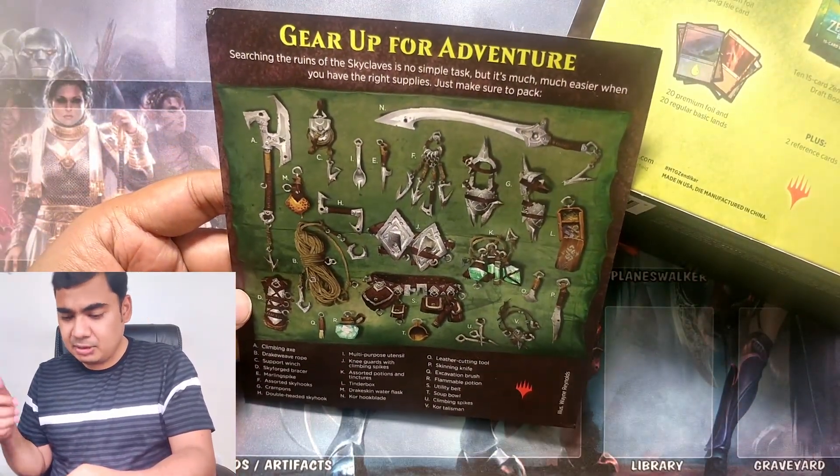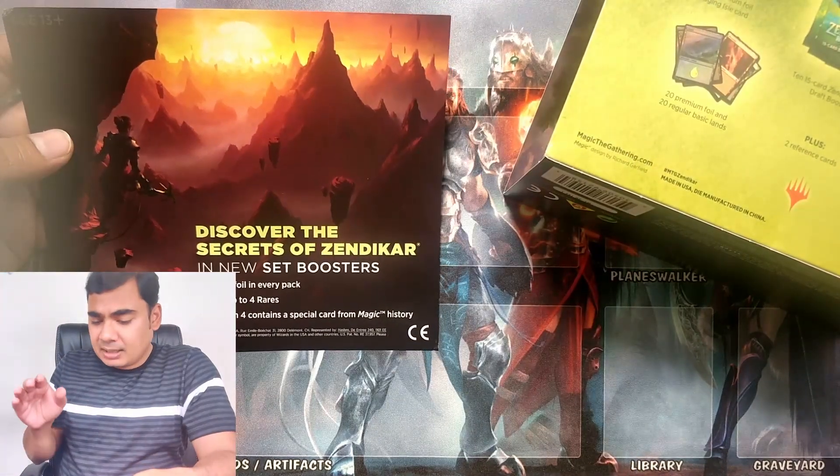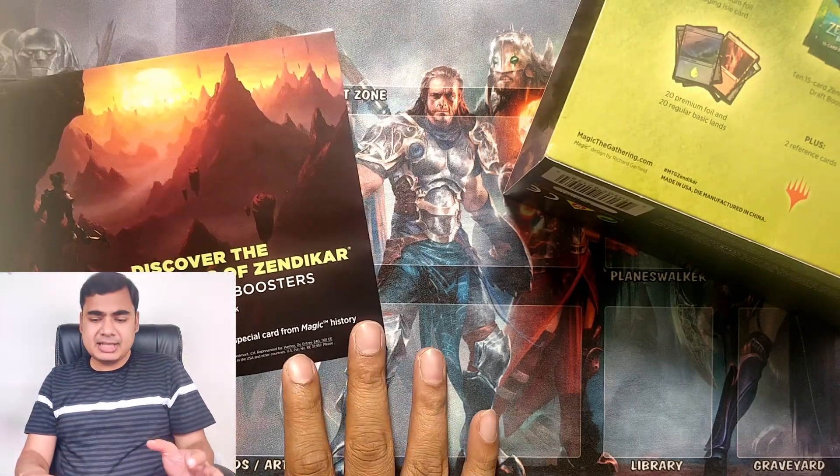These are all the artifacts that we'll be getting in this set. Discover the secrets of Zendikar in new set boosters. As I mentioned, set boosters were something I was a bit interested in — a different kind of booster with 12 cards instead of 15, with a greater proportion of rares and foils, and all cards having some similar theme. But that set booster is only available in a 30 booster bundle, which is too expensive. So Wizards of the Coast, if you're listening, please make set boosters available in smaller bundles of 10.